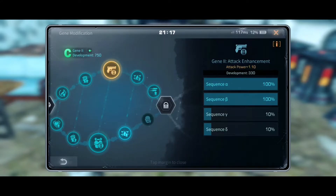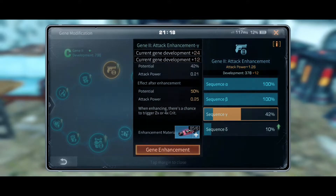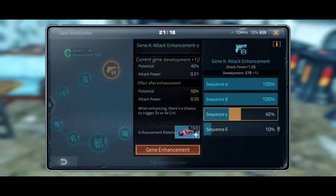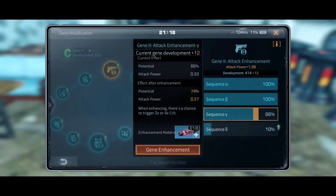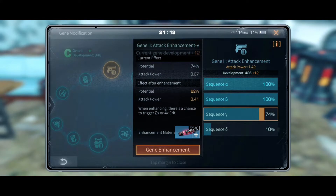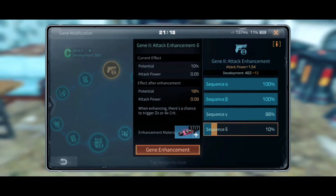That's 6 attack power if Gene 1 is at triple S and Gene 2 is at B rating — that's how you get 6. Don't go and work on random stuff, because some players don't understand; some players don't even start the gene upgrade. You work on your attack enhancement — that's how you get more attack power.